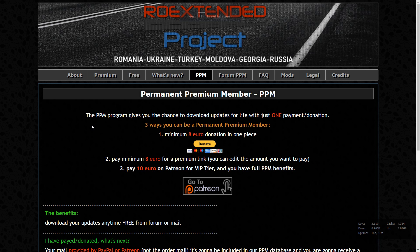The PPM section is a little bit more expensive but it has some features and perks you will probably like. First of all, it's permanent. So if you pay today, you will get the next version and the version after that. For example, my membership is several years old and I paid just once. It costs 8 euro.